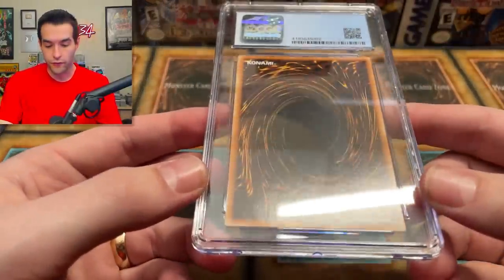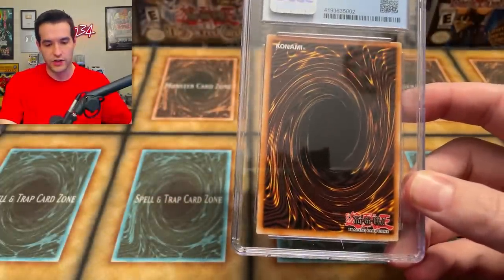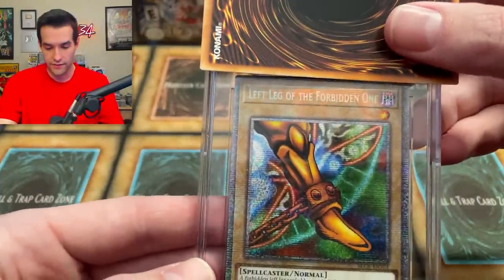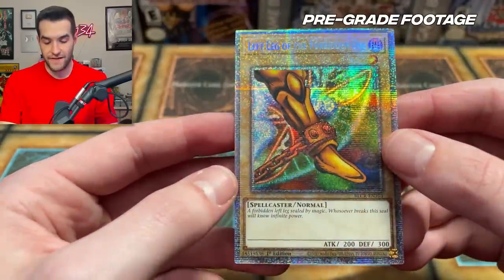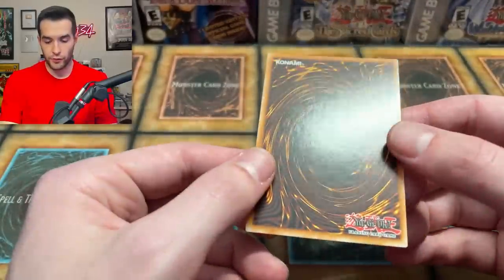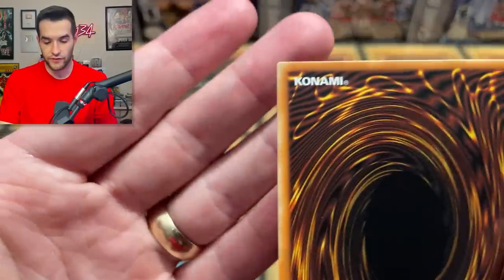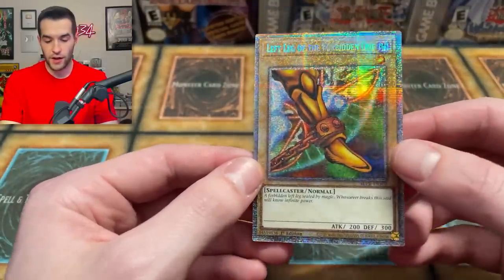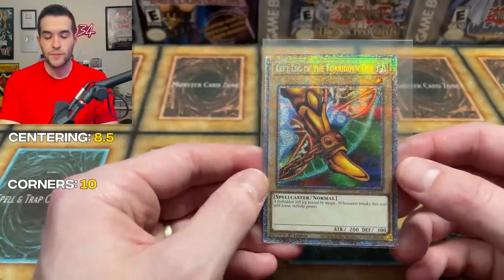That appears to have been the right order going from the front of the box. I think Exodia Head will probably be last. The centering on the back is not perfect here. We have the left leg of the Forbidden One — centering is terrible on this card. I'm going to go 8.5 centering, 9.5 surface, 10 corners, and 9.5 on the edges. Hopefully a 9 on the centering if we're lucky.